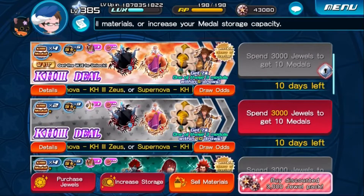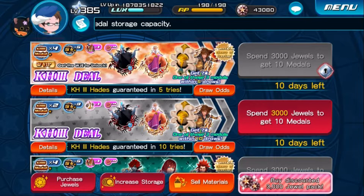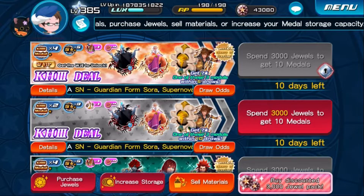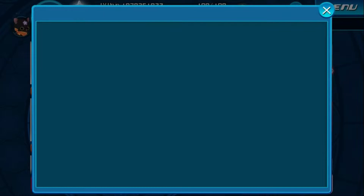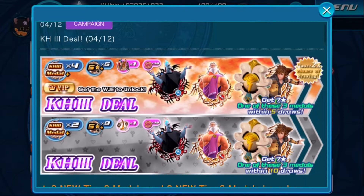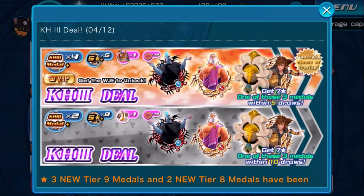There are two new banners — actually one banner, one is for VIP and one is for normal. It's called the Kinemath's 3 deal, only until the 12th of April. Not sure if we get tomorrow a new Organization banner deal or something from Organization 13, but we will see that tomorrow. VIP players get 4 medals of Kinemath's 3, 6 random medals, 1 for Titian WikiBee and 10 VIP coins.